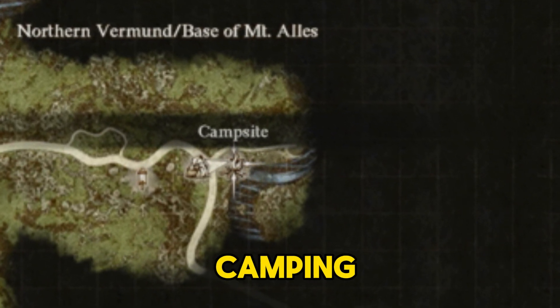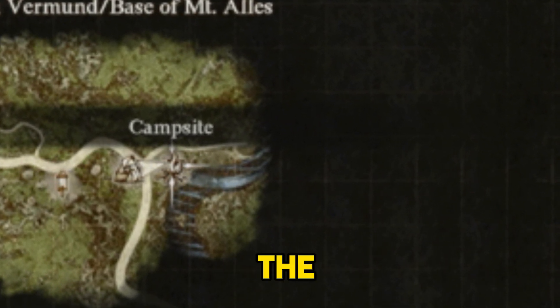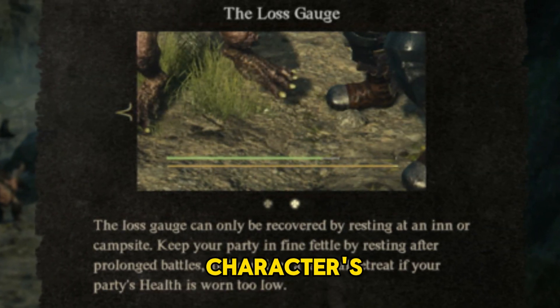Now, let's talk about the benefits of camping. Resting at a campsite not only restores your party's health but also removes the loss gauge, which limits your character's maximum HP.